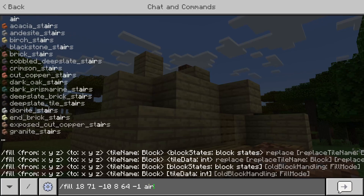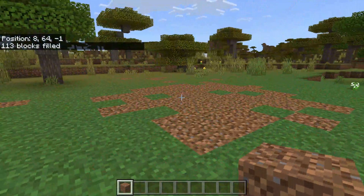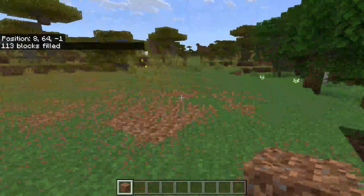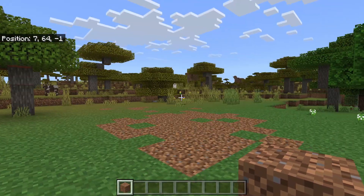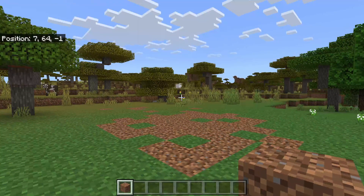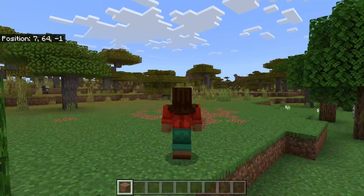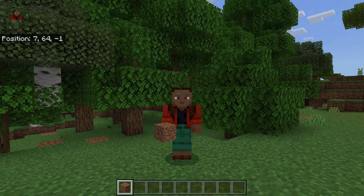Press enter and as you can see 113 blocks are filled and it's been completely flattened — it's that easy. If nothing happened, you likely entered the command wrong, so try again and make sure you got all the coordinates correctly including any minus signs. I hope you found this guide useful — if you did please leave a like. Peace.